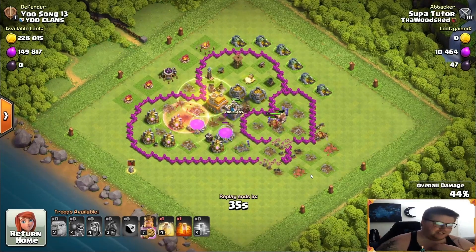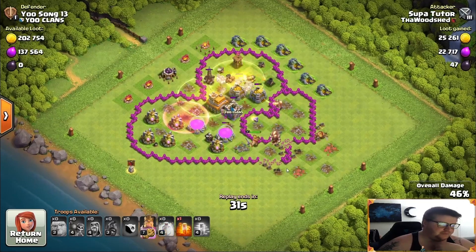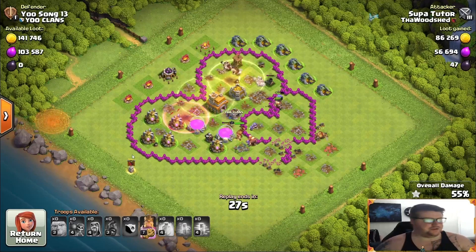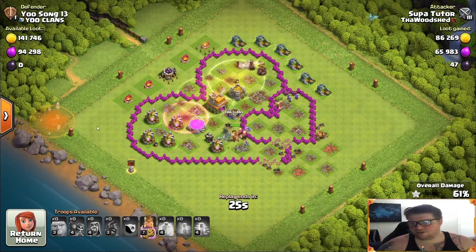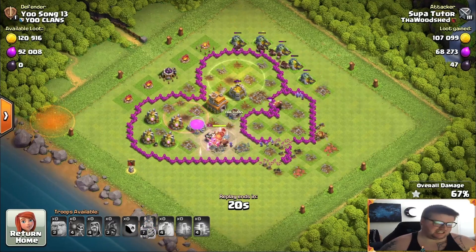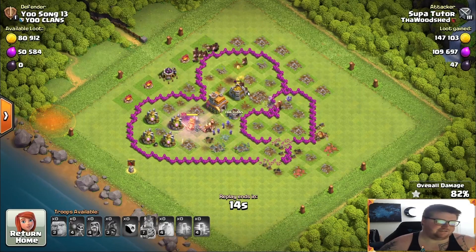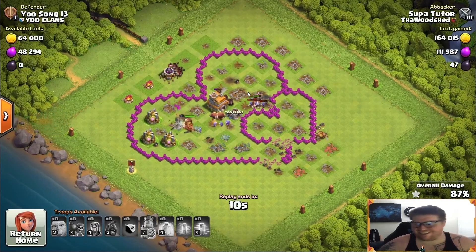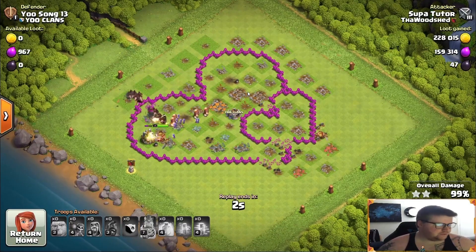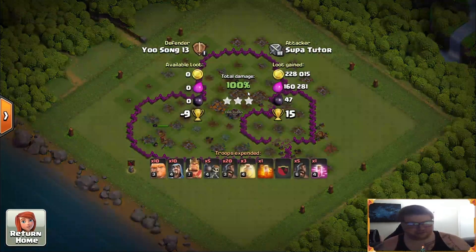This wasn't a hard base by any means. Same thing — giants, hog raiders, giants, wizards, and the barbarian king on the bottom end around 4 or 5 o'clock. Hogs come in closer to 8 or 9. I actually swagged a poison spell all the way over here — and that made it really easy. I swagged a poison spell because it bothers me to have stuff left over from an attack ever since it doesn't cost anything in Clash of Clans anymore. Run through the rest of the attack — super easy. Perfect 3-star. As easy as it gets.